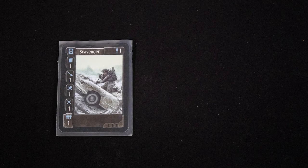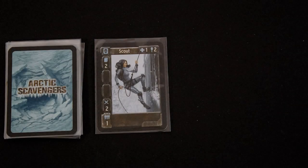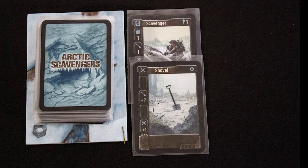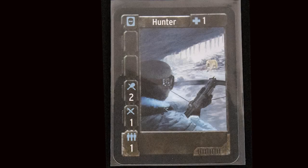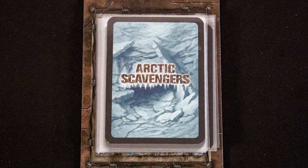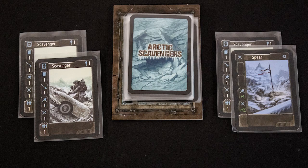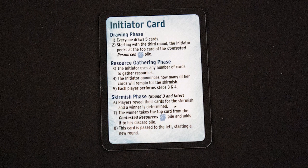Cards come in two main types: people and tools. Tools must be used by a person who has the skill already and they work as a booster. Draw allows you to draw extra cards to your hand — in this case two. Dig allows you to look at a number of cards from the junk pile equal to your dig score, put one card in your discard pile, and put the others on the bottom of the junk deck. Hunt allows you to gather food that is used in Hire. Hire allows you to add one card to your discard pile from those available — cards cost food, medicine, or a combination of the two. Once you have done these actions, you declare how many cards you have for the skirmish phase and the next player acts. The skirmish phase happens at the end of each full round — players compare the total fight values of the cards they kept back, and the winner takes the top contested resource in secret to their discard pile.